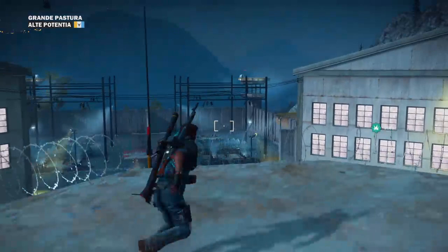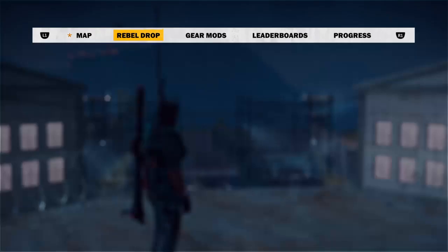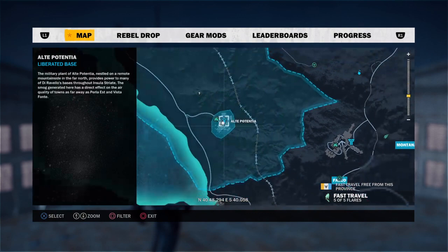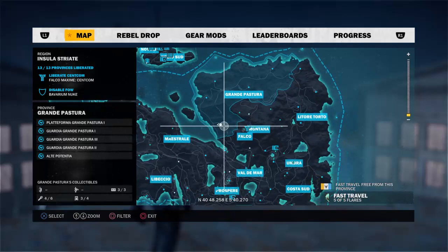Hey guys, welcome back to another video. Today what we're going to be doing is showing you how to spawn in an enemy cargo plane. I literally just found this out when I was getting bored. I want to re-liberate this base which is located in Grand Pastora — I can't pronounce it right but don't judge me — on the big island, over here on the right side top part.